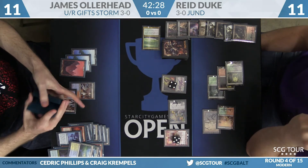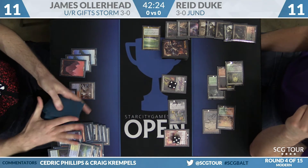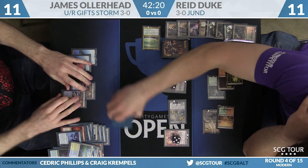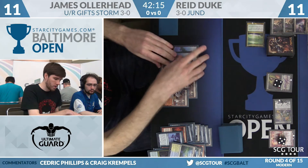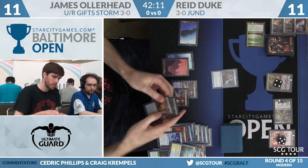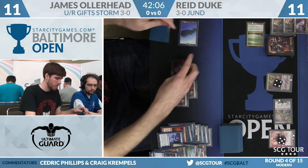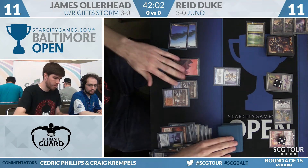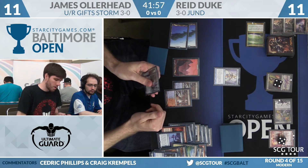It's going to be really tough for James to win from this point. I think it starts with Gifts Ungiven — it's got to be multiple cards. It could potentially be Ritual into Past in Flames, and then he can go Ritual, Ritual out of the graveyard — he has Manamorphose already in the graveyard — but it would take a lot of good draw steps. Here's Serum Visions; Olerhead draws and sees Remand and a Shiven Reef.